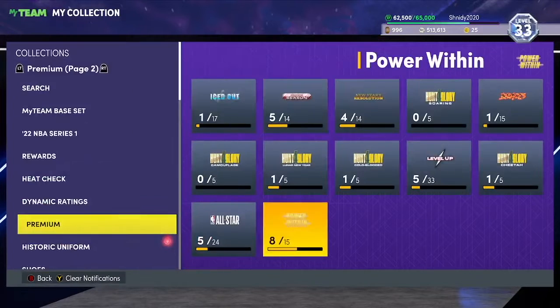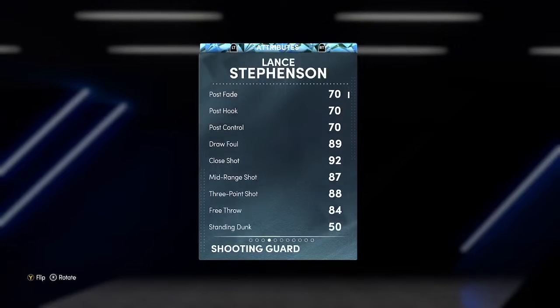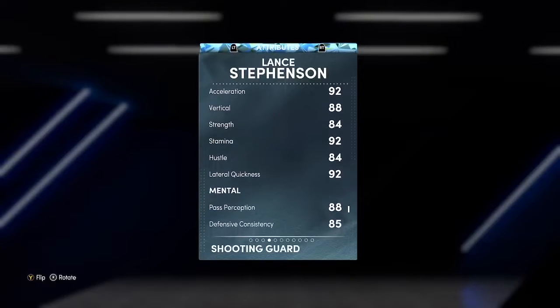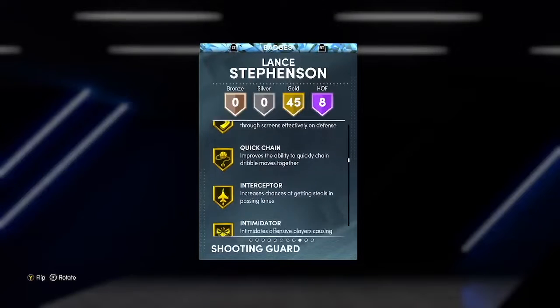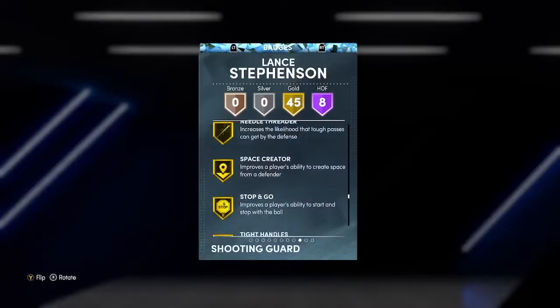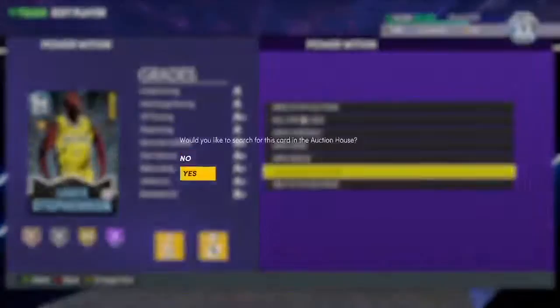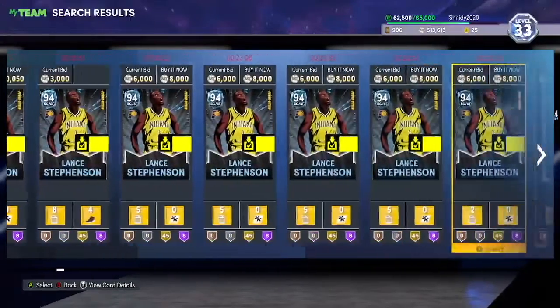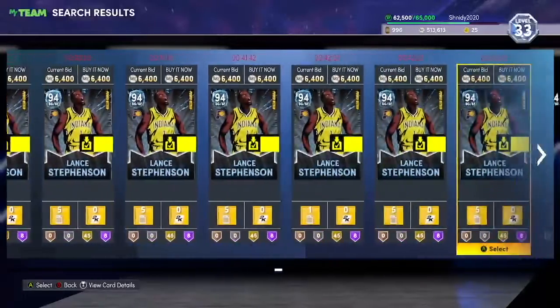Now we're getting into the top five. These guys towards the top are better, but five through three are interchangeable — all three are unbelievable for their prices. At number 5 is Lance Stevenson. You could argue this guy is number one depending on how you play. He's 6'5" with an 88 three ball and insane defense. He's stupid fast — gold Clamps, Rebound Chaser, Quick First Step, Sniper. He's also got Gold Catch and Shoot, Dimer, Pickpocket, Pick Dodger, Interceptor, Intimidator, Range, and Handles for Days. I pulled mine from a free pack, and he's still only around three KMT.